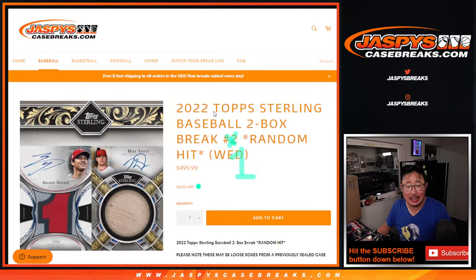Hi everyone, Joe here for Jaspi's CaseBrace.com coming at you with a brand new release — 2022 Topps Sterling Baseball, two box random hit break number one.